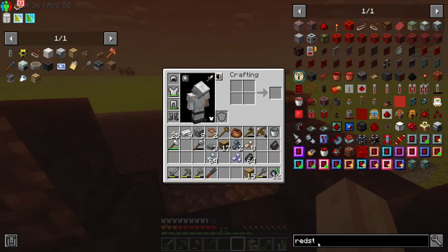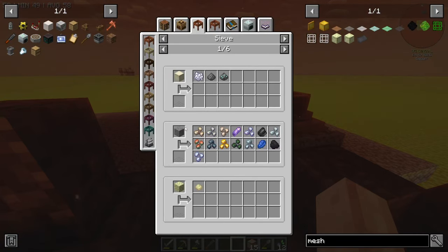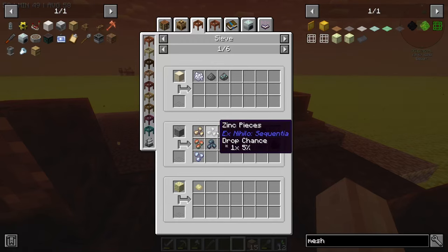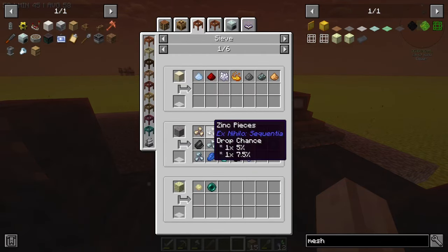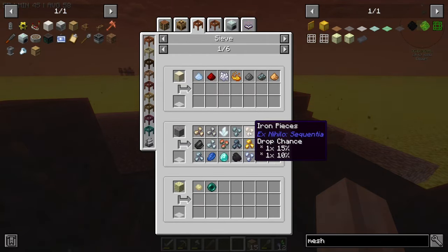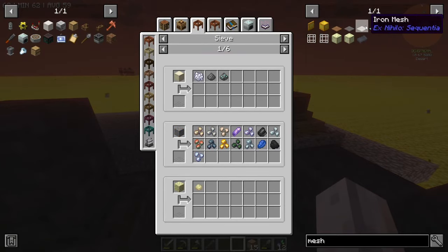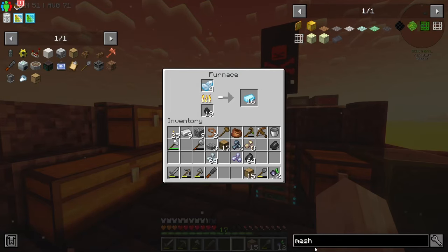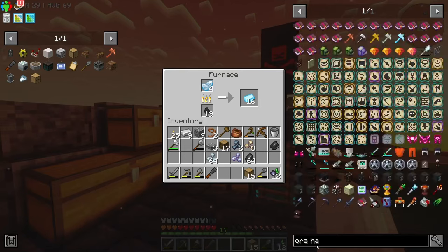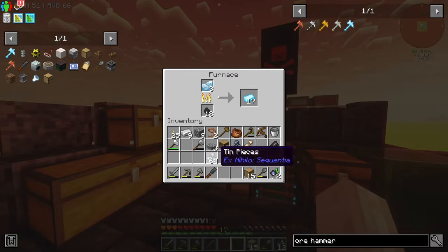Once this is smelted up, we're going to make as much iron as we can and then make as many meshes as we can — that's probably the play. A flint mesh gives us when sifting gravel a 10% chance to get iron, and an iron mesh when sifting gravel gives us a 10% and 15% chance, and then also diamonds. To make this, I think we just need 18 — it's going to be two blocks. If we search 'ore hammer' we can see the platinum ore hammer needs two platinum blocks — easy peasy.